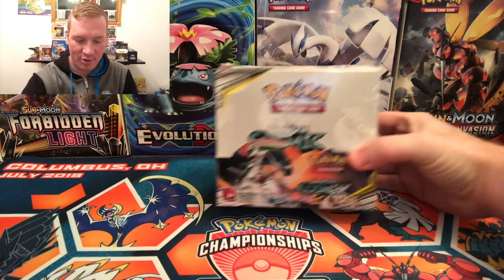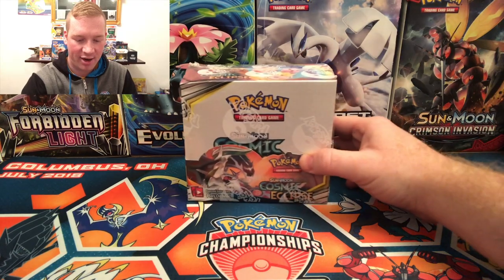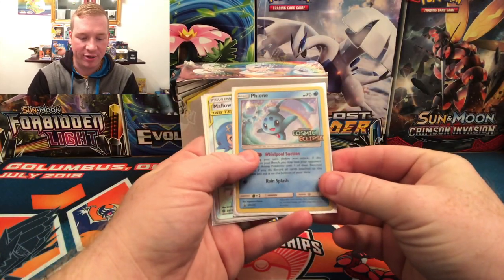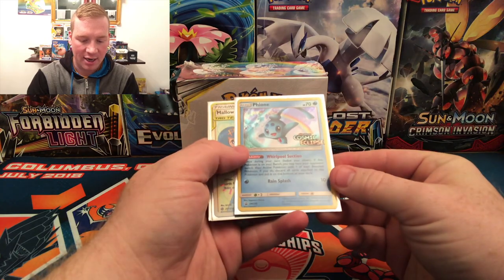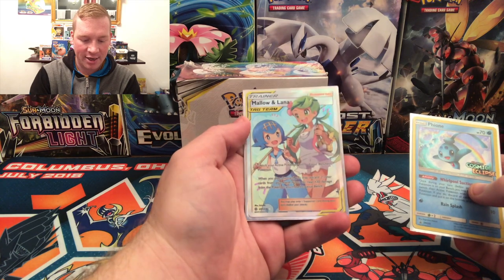I didn't get any crazy pulls. I did get the Pikachu Secret Rare, which is really nice. I got the Stoutland Secret Rare, which is really nice. And then I also got this bad boy. Look at that amazing product — I am so excited to open this. The other cards I got from the pre-release was this Fion Cosmic Eclipse promo, the Mallow, and Lana.